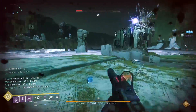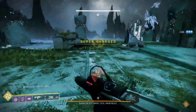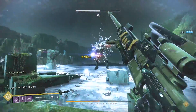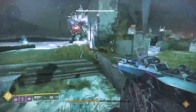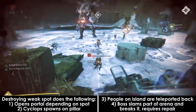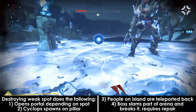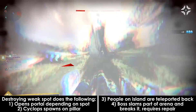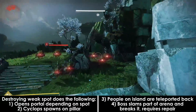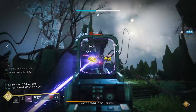Vex will get shields later on that need the Enlightened buff to be destroyed. So we need motes — where do you get them? The boss has two weak spots on its body, one on its shoulder and the other on its leg. When you destroy a weak spot on the boss, the following things happen: a portal will spawn near the boss depending on which spot you destroyed; a cyclops will spawn on the corresponding side's far pillar; and anyone on the island of the corresponding weak spot will be teleported back to the main arena. The leg spawns a blue portal for the light side, the shoulder a red portal for the dark side. Players assigned to the light or left side should use the blue portal, and the dark side the red.